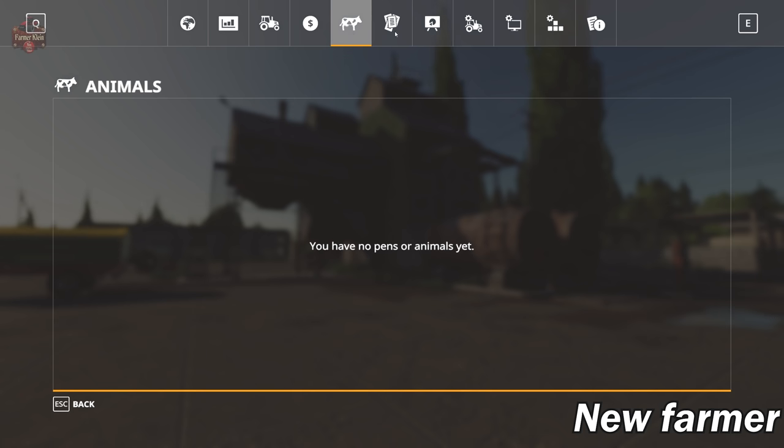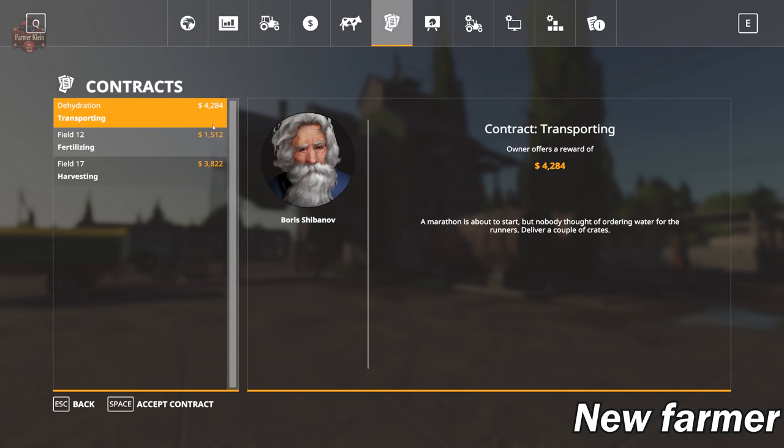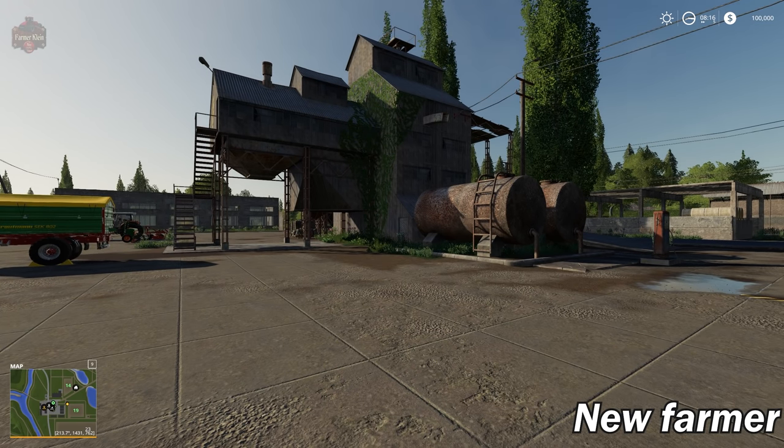We don't have any animals at the start because we don't own any animal pens. We do have contracts available on the map. Let's go ahead and buy these animal areas, and I'll jump right back and show you basically where they are on the map, then we'll get started with the tour.